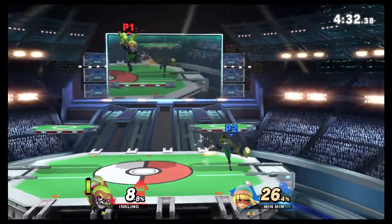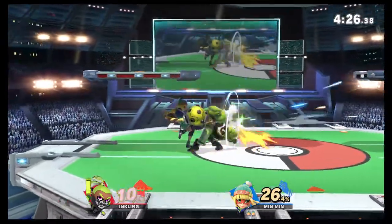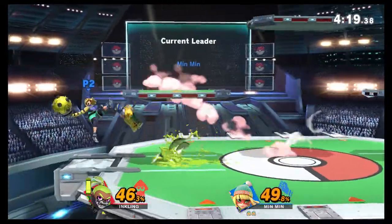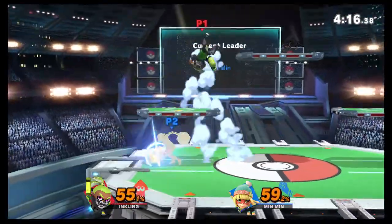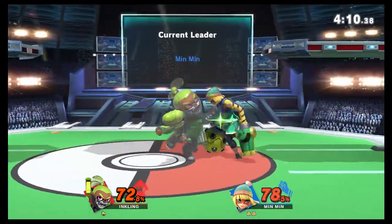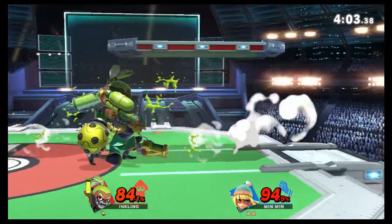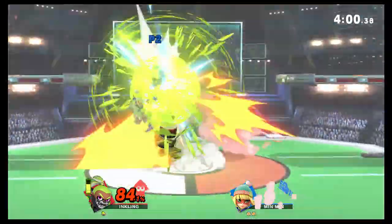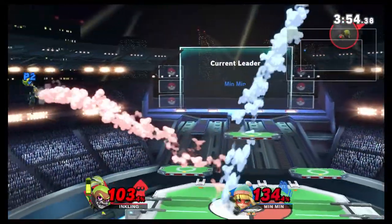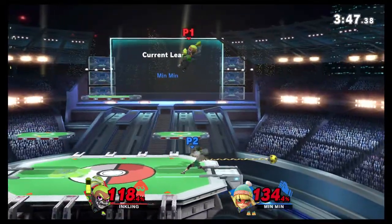He got me with that big back throw — I shouldn't have sat there so long. That down tilt is a godsend because it makes you completely flat to the ground and moves you away. Min Min is a pretty slow character, so just having that extra mobility option is very nice. And the swan dive kick — I thought I would hate that move, but it's actually saved me so many times, because Min Min wants to be on the ground as soon as possible and that swan dive kick will help you get there.